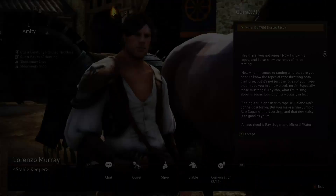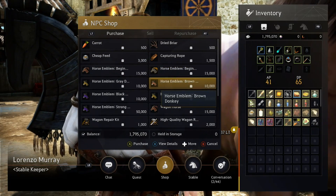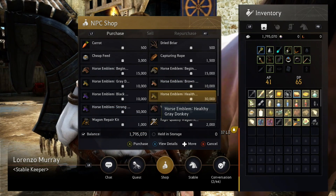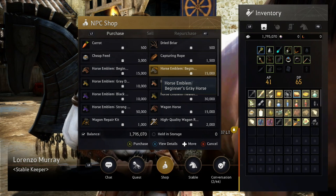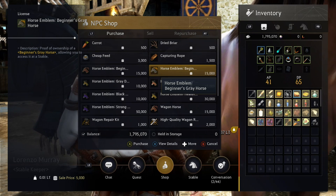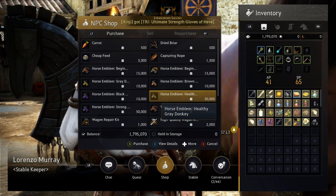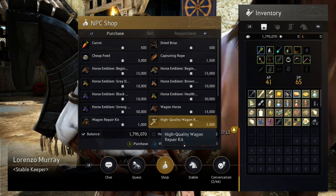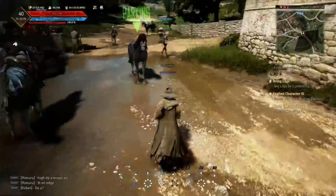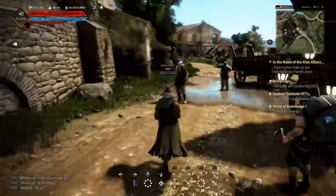Just go here, go to the stable keeper, go to the shop — and that's actually what these horse emblems are. Horse emblems are what give you the horse, or a donkey if you want to buy a donkey. I wasn't really sure at first because it just says horse emblems and doesn't really say much. But if you go to the description, it does tell you — it says proof of ownership of a beginner's grade horse, allowing you to access it at a stable. Just buy one of those and you'll be able to get one at the stable.